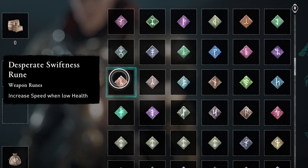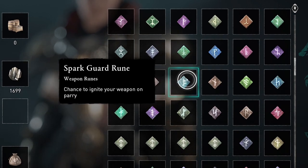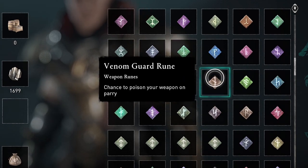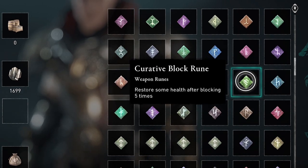Every time I leveled up, I'd go into the vendor and see if there was a rune on offer that I didn't have. And if there was, I would buy it. And I believe I do have all of them, but if I'm missing one, let me know in the comments.